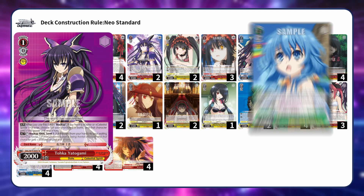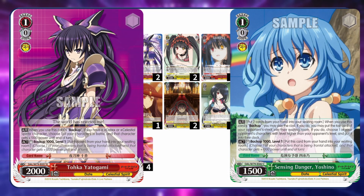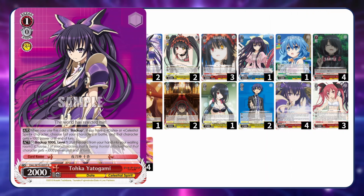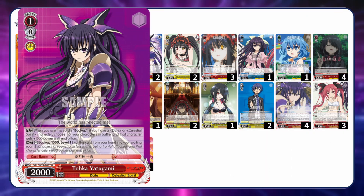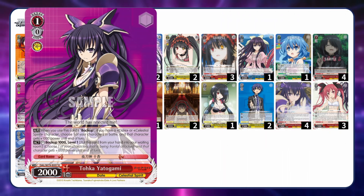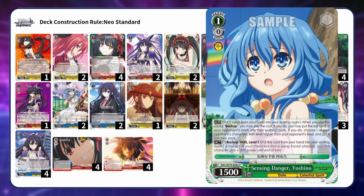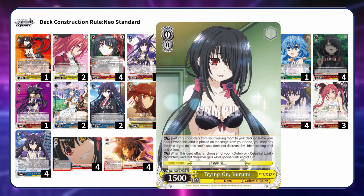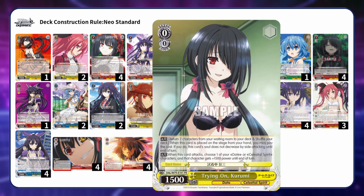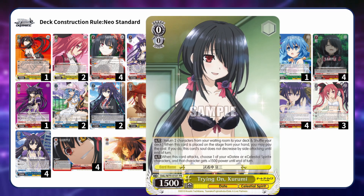Another noteworthy part is their backups. Since it's an open decklist tournament, the opponents can see if it's safe to attack if you don't run backups. They included a 1-0 backup which can deter a level 1 Ruby or Kaguya combo just by being in the decklist. Additionally they played a level 1 Yoshino backup to threaten opposing standby decks with its very costly anti-change ability. They also added a level 0 Kurumi for the standby matchups which can side into one big body and potentially pump over another big body.